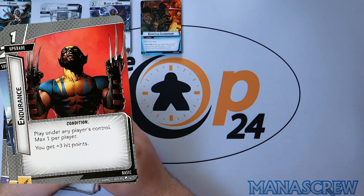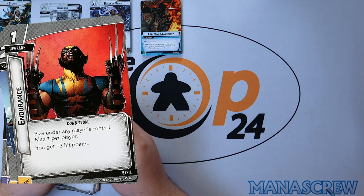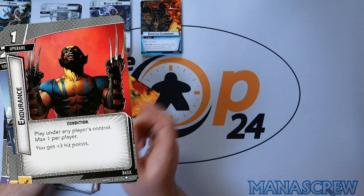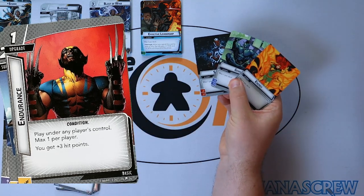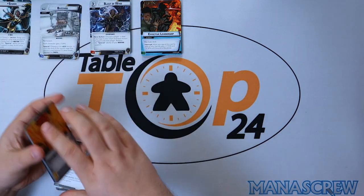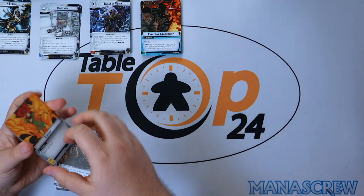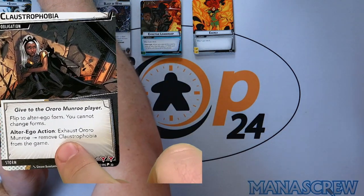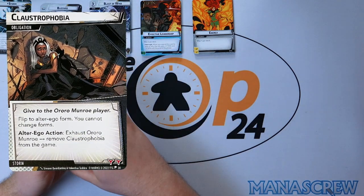Three copies of Endurance: play under any player's control and you get plus three hit points. And then we have the newly designed set of Energy, Genius, and Strength with new art on those.